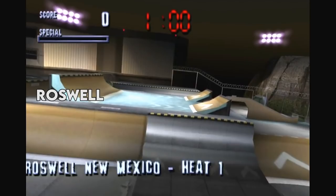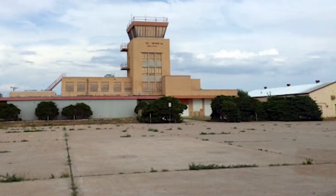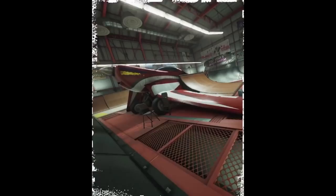Roswell is a fictional military facility located in Roswell, New Mexico. The entire theme is based on the infamous conspiracy theories surrounding a supposed UFO crash in the outskirts of the town in 1947. In other words, this is Area 51. And now, let's continue with all the maps for Tony Hawk Pro Skater 2.